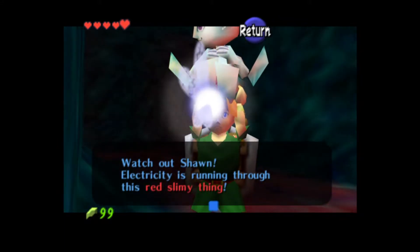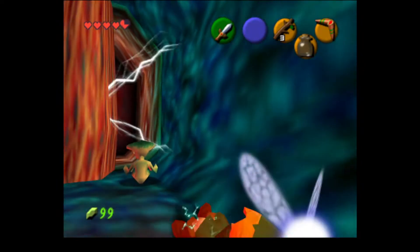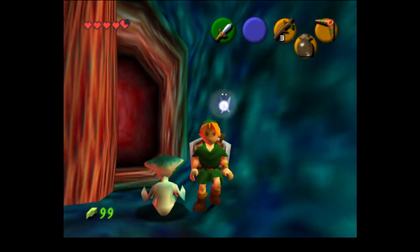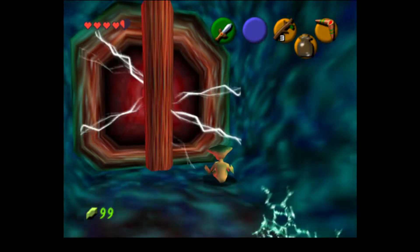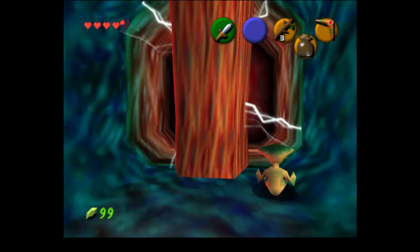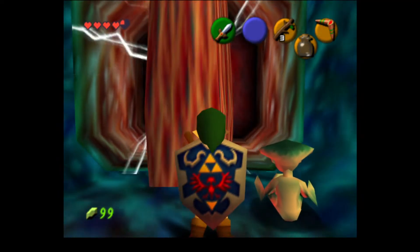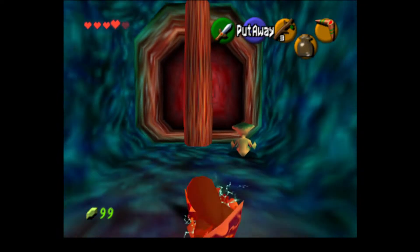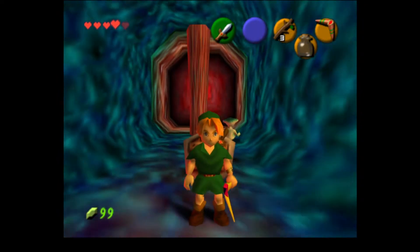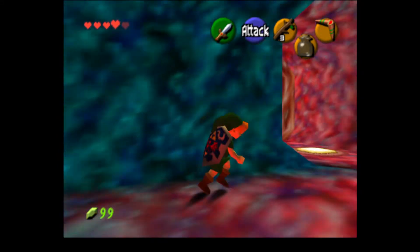Trish is running through this red slimy thing. Get out of there, Ruto, you're gonna die. It's almost hard to notice because of all the moving textures and stuff. That's really cool, though.